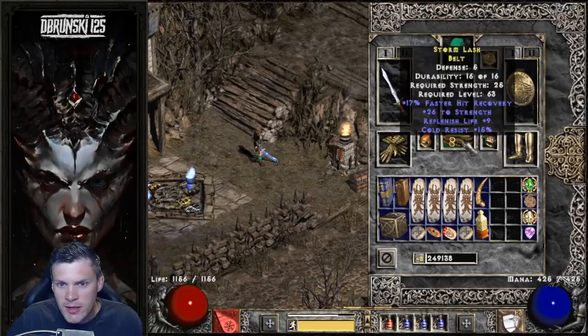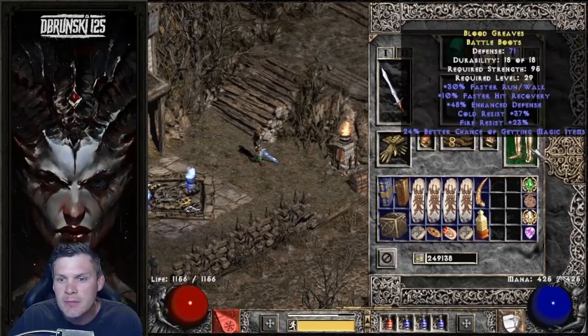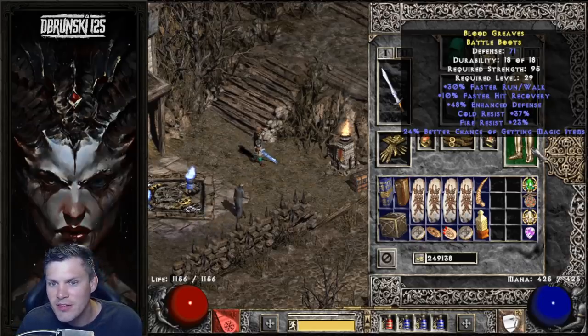And then I have a Nagel Ring, same as last week, and then I did find these really nice boots which will literally be endgame boots for my Sorceress: 30 faster run/walk, 10 FHR, cold res, fire res, and 24 MF. In my opinion, they're honestly better than War Travelers.